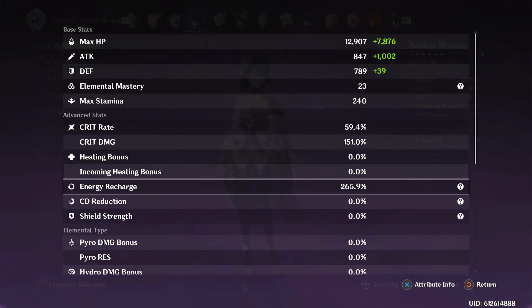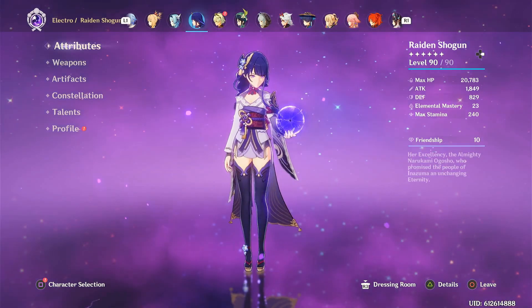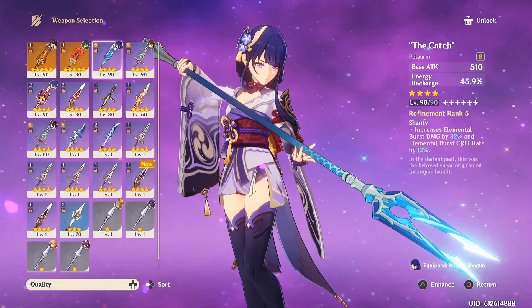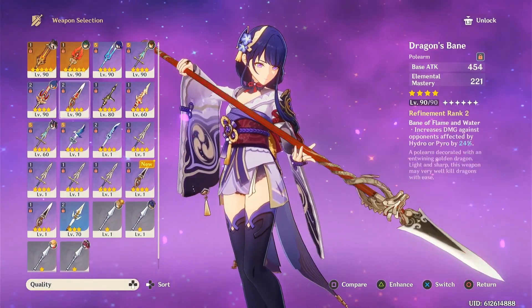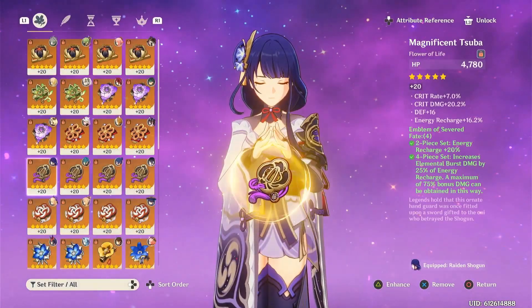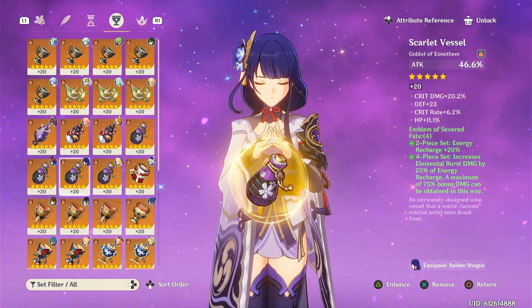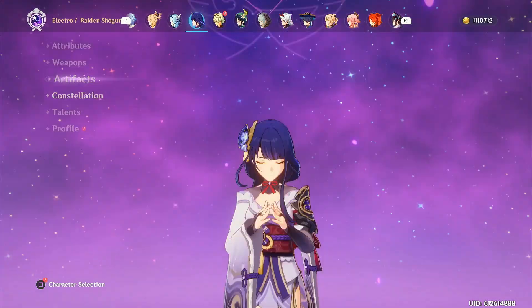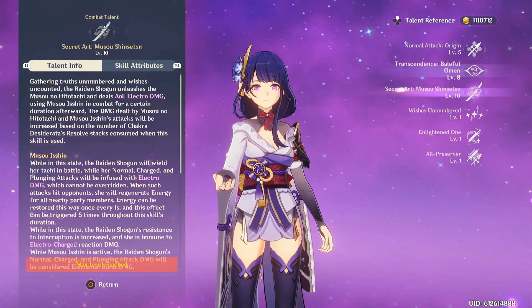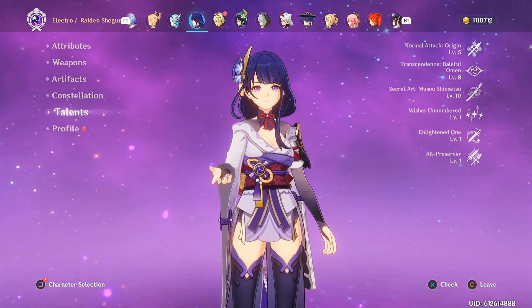And speaking of energy recharge substats — Raiden. A lot of ER, surprisingly. Decent ratio with 59 crit rate, plus 12 from The Catch, and 150 crit damage. I feel like that's pretty solid. I could use Homa if I really wanted to, but The Catch is just very fitting on her. 4-piece Emblem — I used to have 5-piece on her, but I decided to switch the circlet because it was probably the worst piece, so I went for something better. Her burst is the only thing that's crowned. I don't think I really changed anything else, other than crowning her burst.